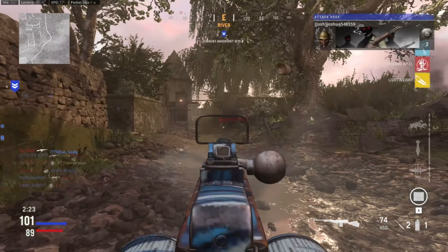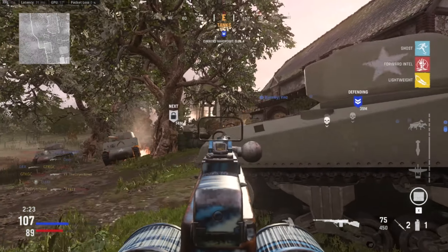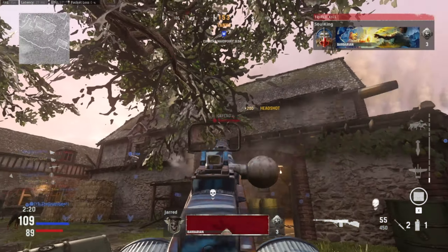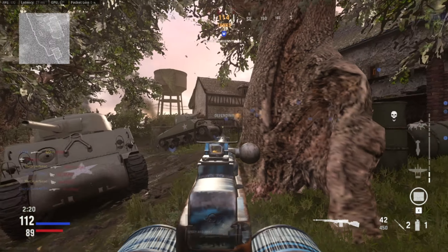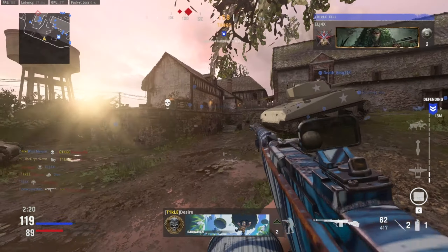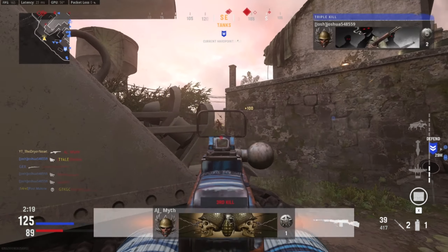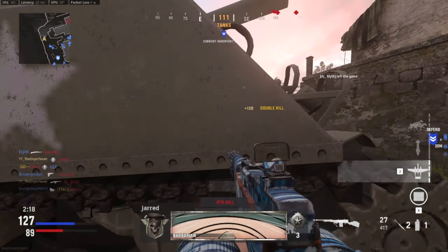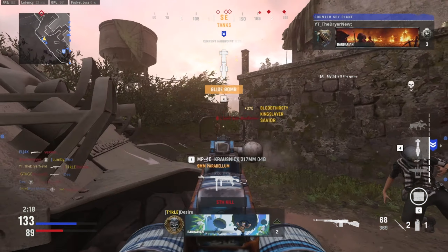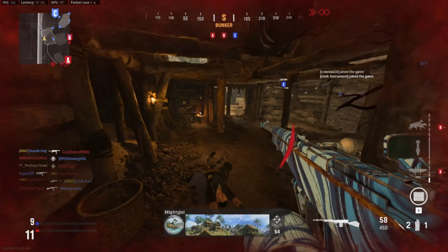Notice how I die here — I rushed in and couldn't see the guy to the left. That was me being impatient, rushing to get two kills I didn't need. My teammates were right there. But you can see how I'm playing super smart overall — pushing when I need to, being aware of where my teammates are, using the tank as cover. The beauty of mouse and keyboard is you don't need to rotate or rely on aim assist — you can stay still behind cover and do really well.